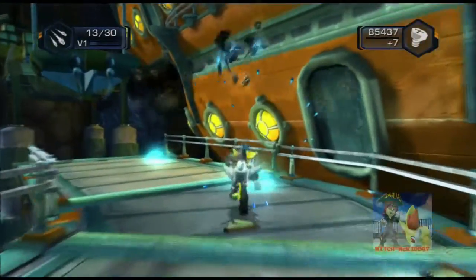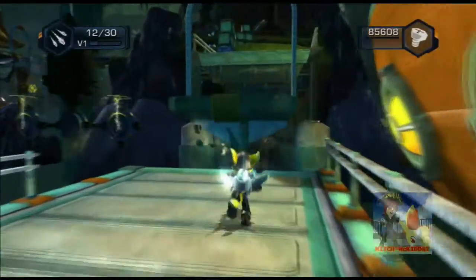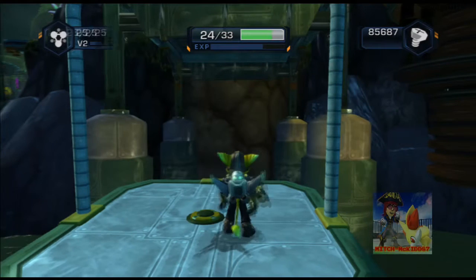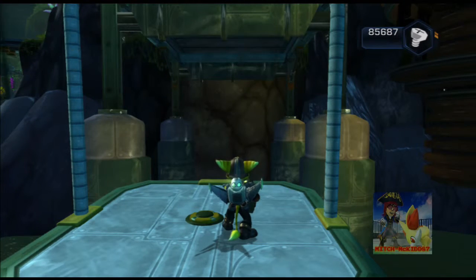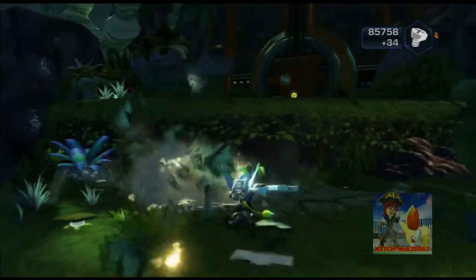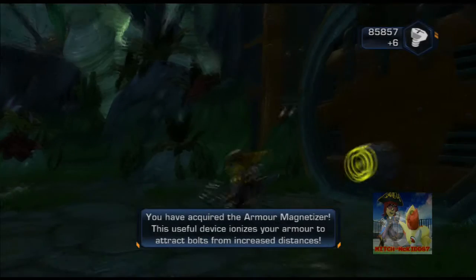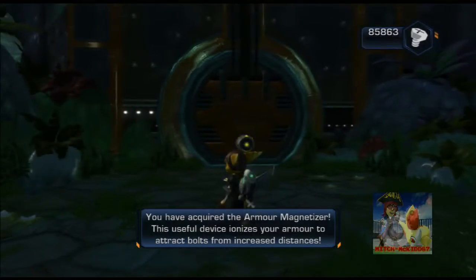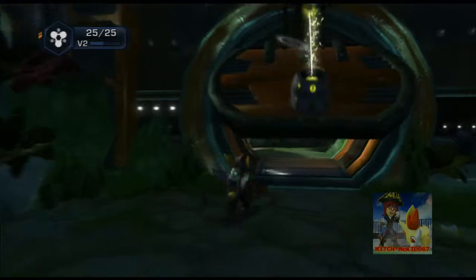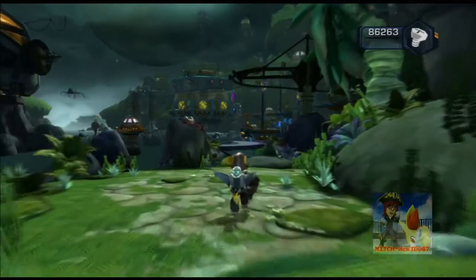And I believe there's also another gold bolt somewhere, but it's behind a door where I have to use the pirate holo guys. You know those sections where there's a pirate symbol - a pirate head that looks like Captain Slag's head? We get to see him in person later on in this part. What have we got here? The armor magnetizer! It's been long since I've seen this! The bolt pickup distance has been increased.